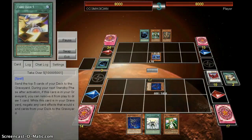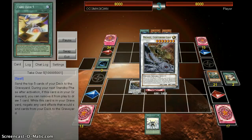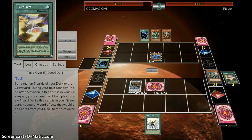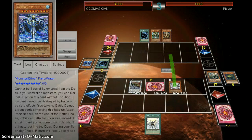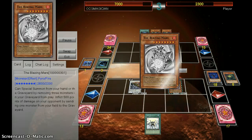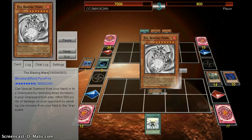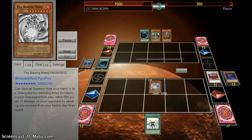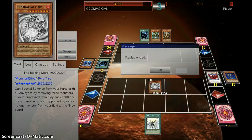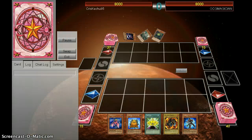It's so good — if you read it, during your next standby phase you can banish it and draw a card. That card also can't be destroyed by card effects. And then Blazing Mars burns your opponent by removing three cards from play, and it doesn't even require a tribute — it just special summons itself, which makes it even more broken.